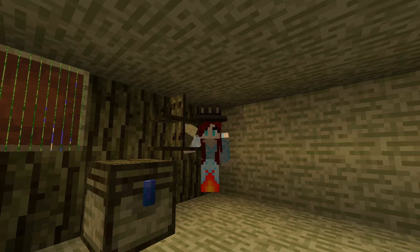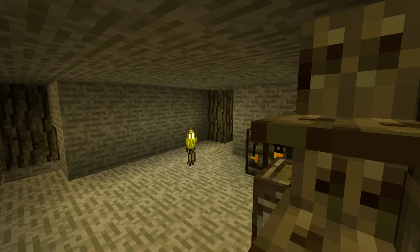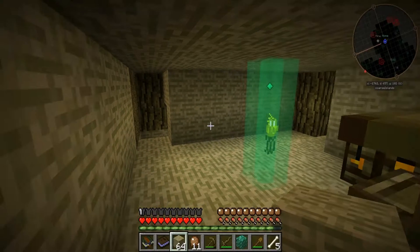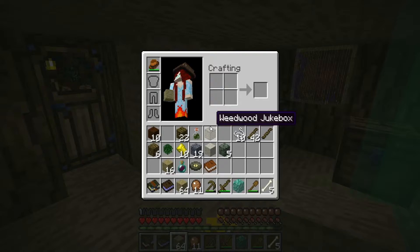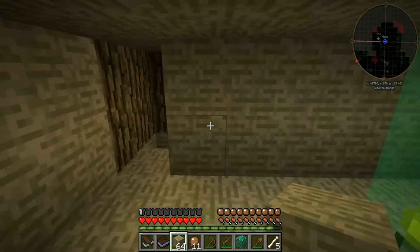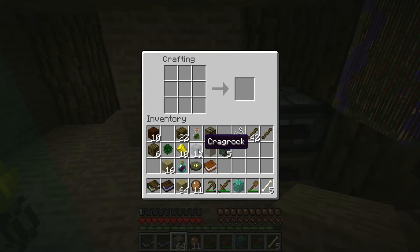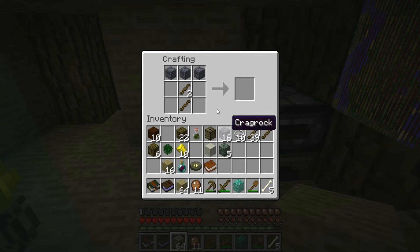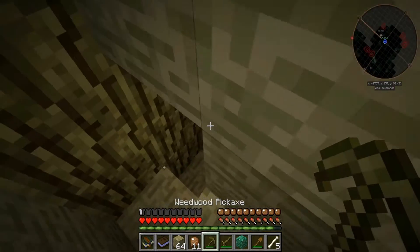Hey guys, D'Angelo here and we are back for another episode of the Betweenlands. Off camera I did a couple of little things - I explored a bit, got Journey Maps, made a sulfur furnace, got some sulfur, and made a mine. I'm gonna see if I can upgrade my pick now that I've gotten some crag rock, but it does not work like that.